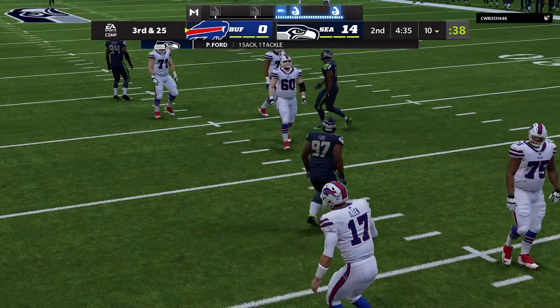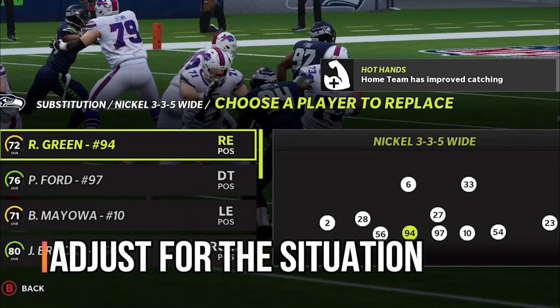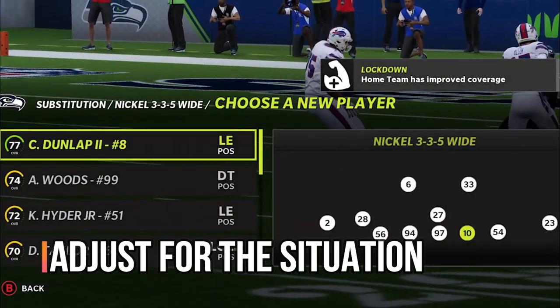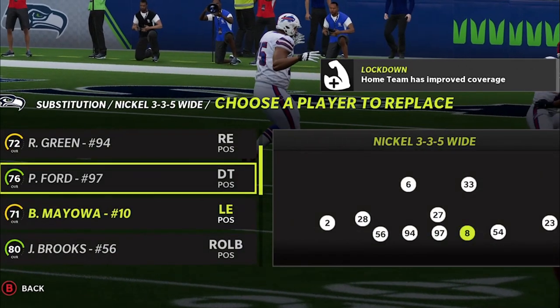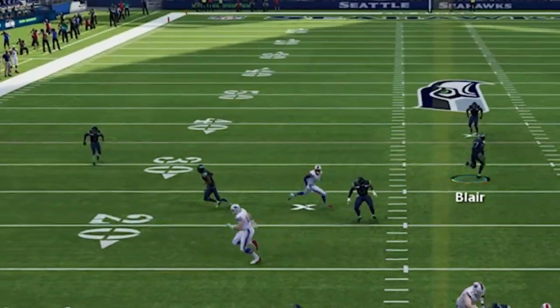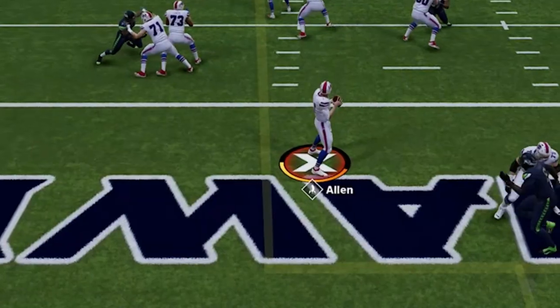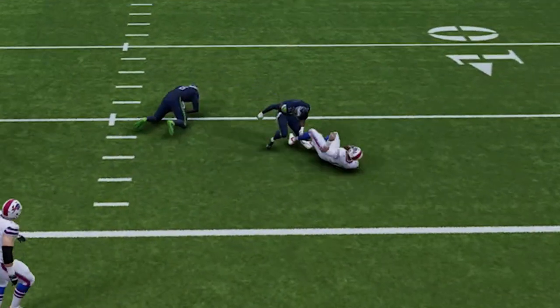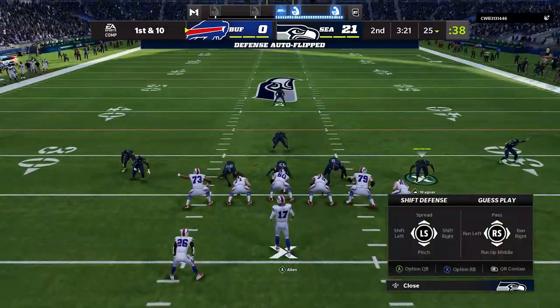My next tip: start making adjustments based on how the game is going. I'm up 14-0, he's going to be passing the rest of the game, so I put in my best pass rushers — Carlos Dunlap is on the sideline. I want those three down linemen rushing to be the best I have since they're the only ones I'm sending every play. On third and 25 I take away the deep cross and one-play touchdown opportunities, and we get another easy sack. There's nothing open on fourth and 31.